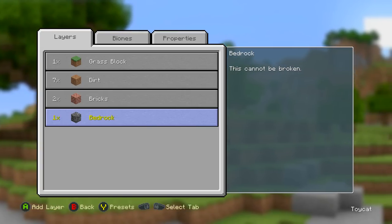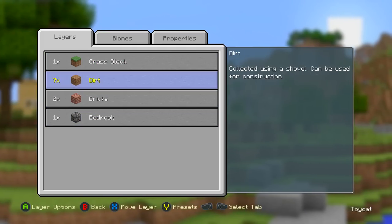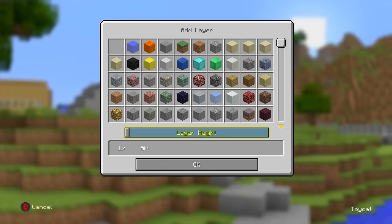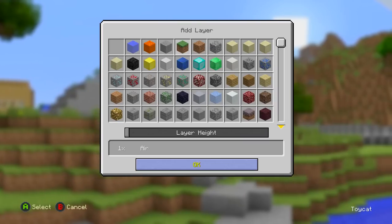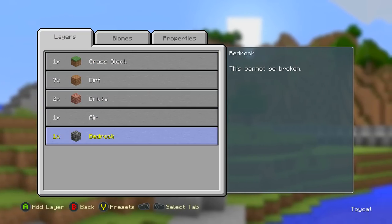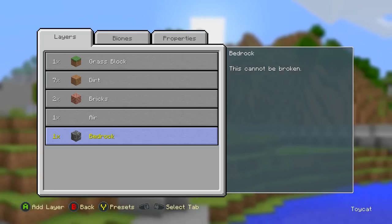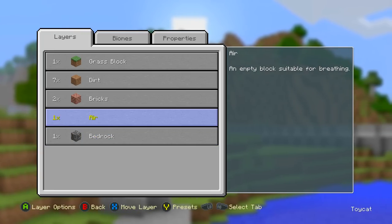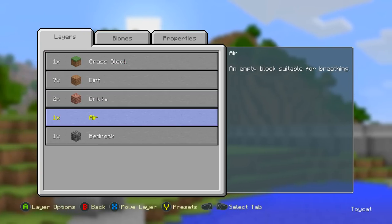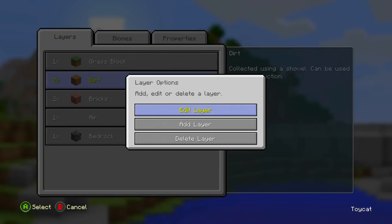So now we've got grass, dirt, bricks, then bedrock — in a jungle biome. This gives a nice green tint to the grass. Layers are simple to understand: just pick what you want. There are 128 layers maximum; one is taken up by bedrock, which you cannot delete no matter what. If you try to replace it with air, it just places that level in between — you simply can't replace bedrock. So you have up to 127 usable layers after bedrock.